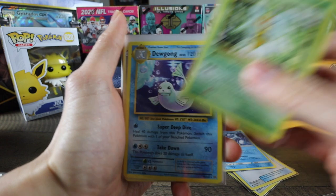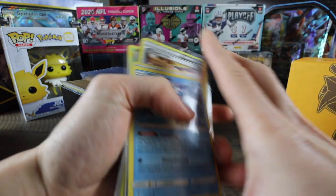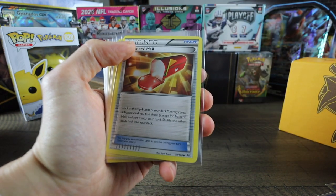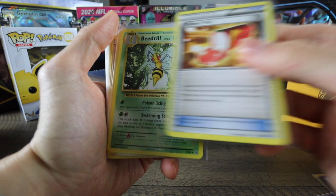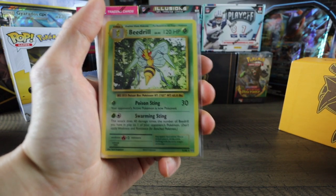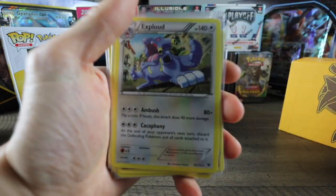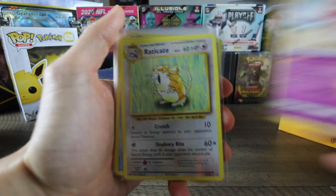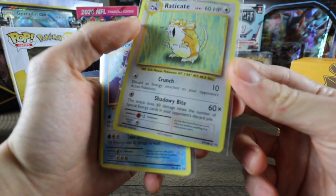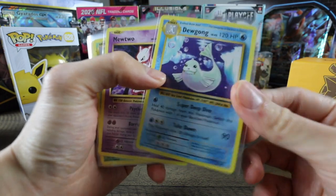Kangaskhan. And now we are getting to the regular rares - regular holos or non-holos. Wishiwashi, Aqua Patch - that's actually an uncommon. Trainer's Mail - that's an uncommon too. So I guess I didn't do that great a job sorting them out. Beedrill, Dewgong, Exploud, Oricorio, Raticate. It's so weird that they made Raticate in Evolutions a rare. Same thing with Dewgong - why did they make this a rare? It wasn't a rare before.